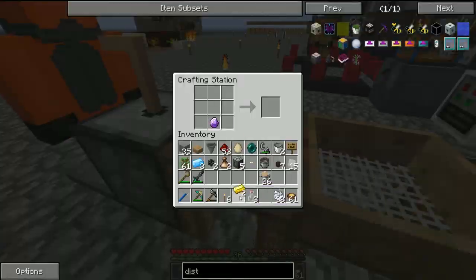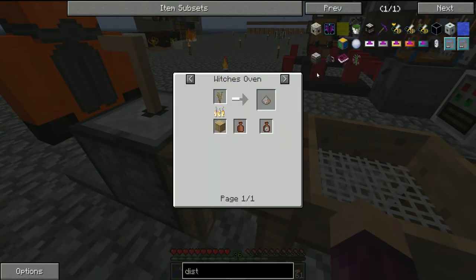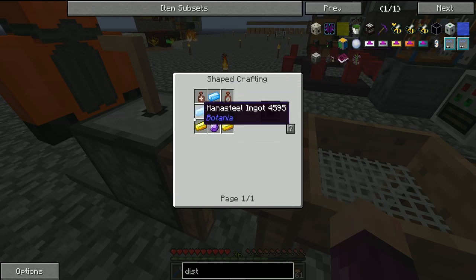Now we've got that, we can come back to the crafting table. Lava at the bottom, mana diamond in the middle, whiff of magic at the top — that gets us the attuned stone. We then grab the two gold. The other hard part apart from getting the hawthorn sapling is the arcane olympix in the middle of the distillery recipe.